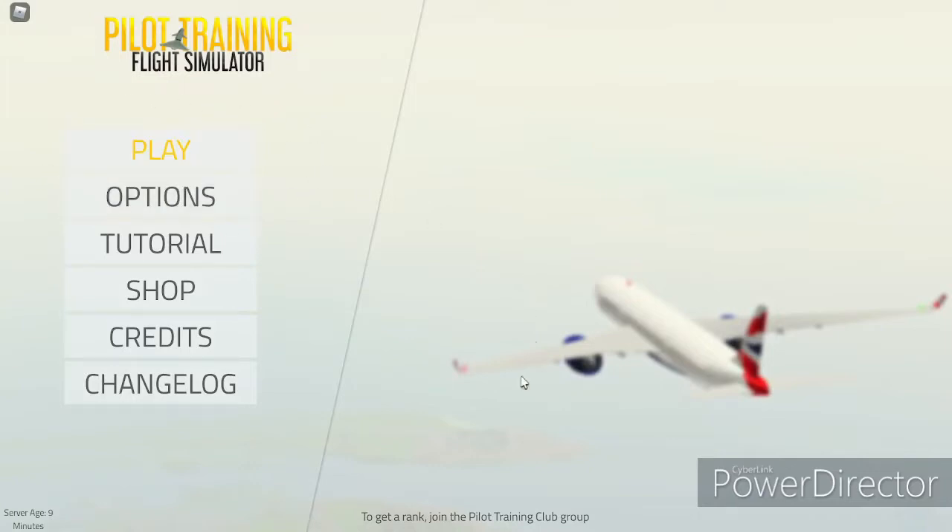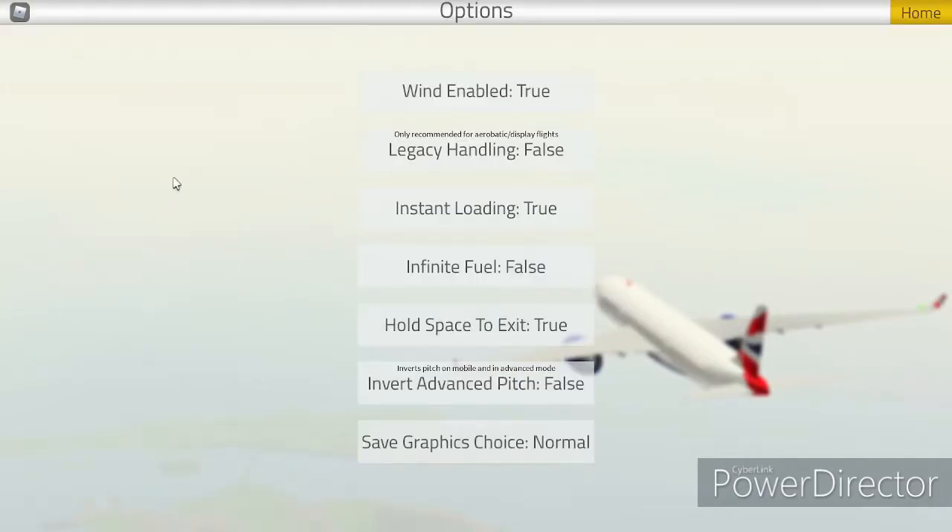First, you choose your settings. Go to Options. If you want it to be more realistic, choose all the settings I have. If you don't, just turn off wind. Instant loading you can have set to true. Infinite fuel you can have set to true, but I prefer not to. And then you press Save Graphics.